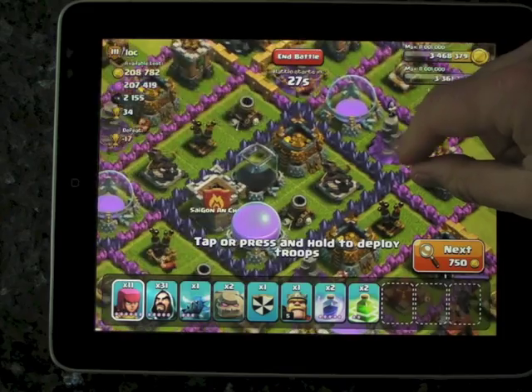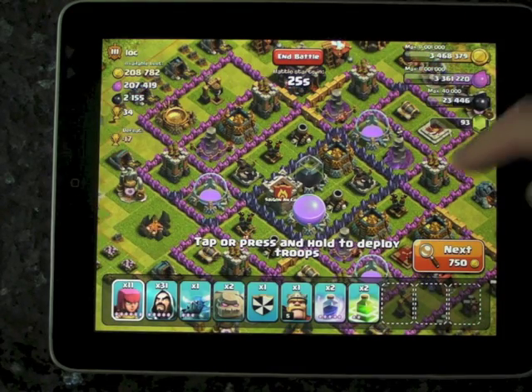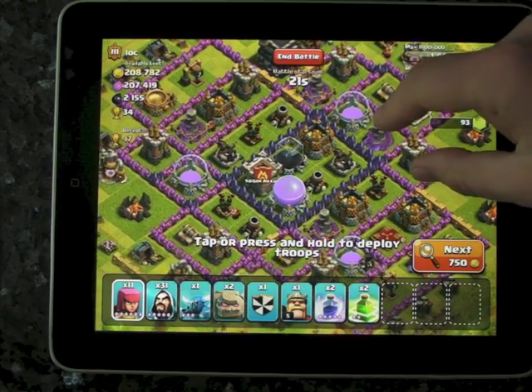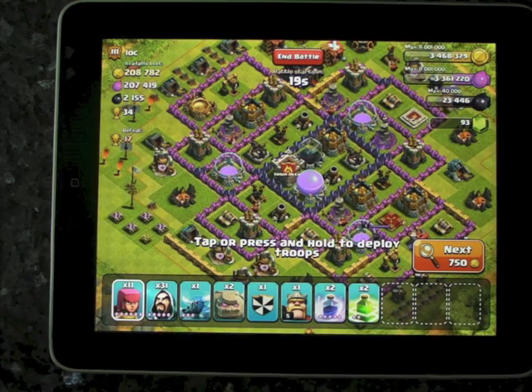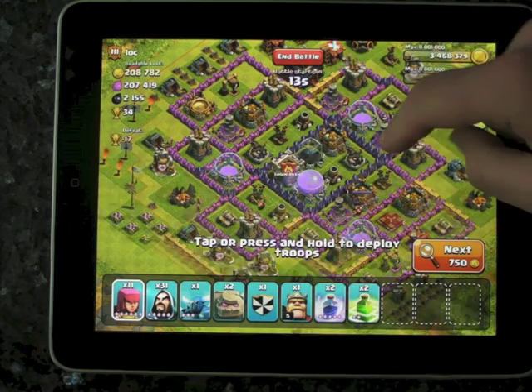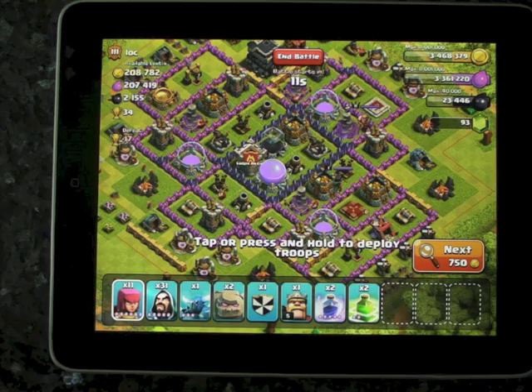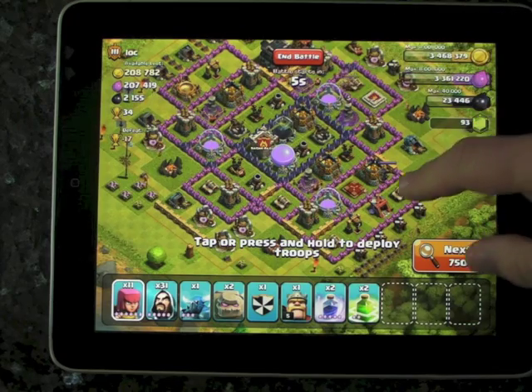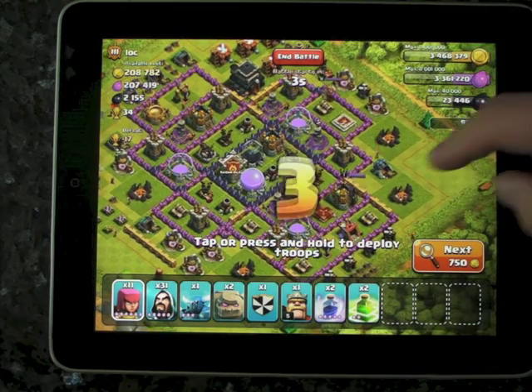Okay this looks better. So 208,000. On the face of it, it's like TNT's base really — it's got these sort of things here. But he's got a lot of gold in that area there. He has got very nice mortars. They're going to one-shot most of my troops. But I'm going to give it a go anyway.